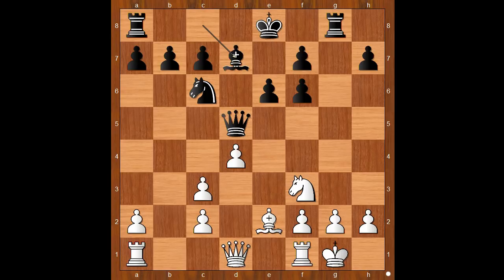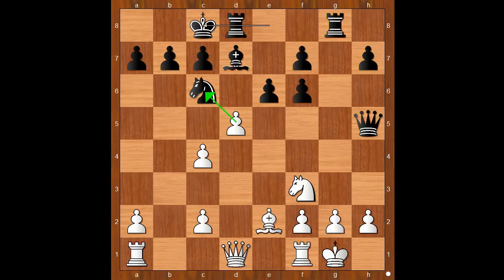Should white castle kingside or not? Nimcovich did. Bd7. White to move — there is no time to waste. c4 attacking the queen. Queen to h5. d5 attacking the knight. What is the best square for the knight? The player with the black pieces came up with a brilliant idea: he castled queenside, daring Nimcovich to take the knight.